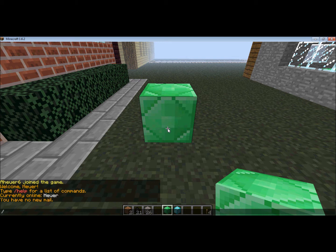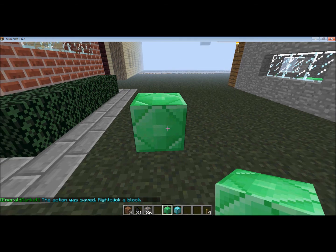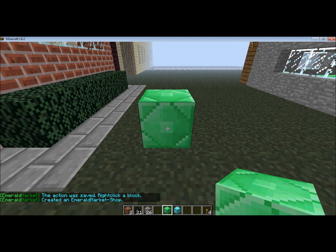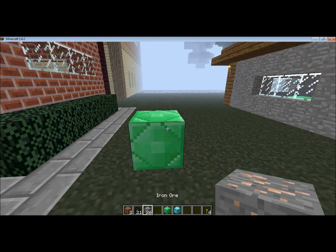For a shop with infinite stock, you'd type /em create shop and hit enter, and it'll tell you to right click a block. So you right click your Emerald Market shop, and it'll say it created it. You open it up and you'll see a screen like this, and we have to add items to it if we want it to be able to sell items.